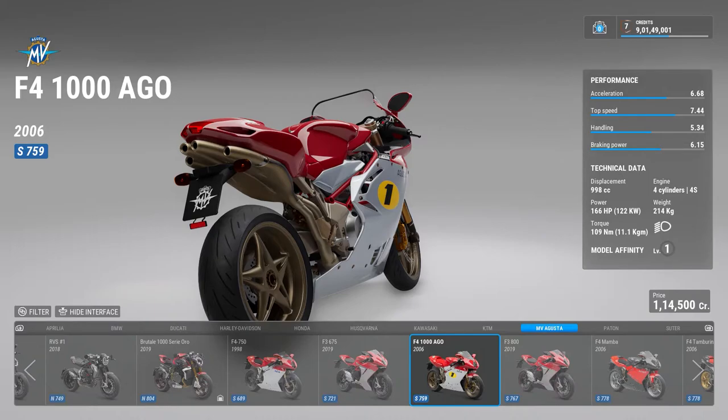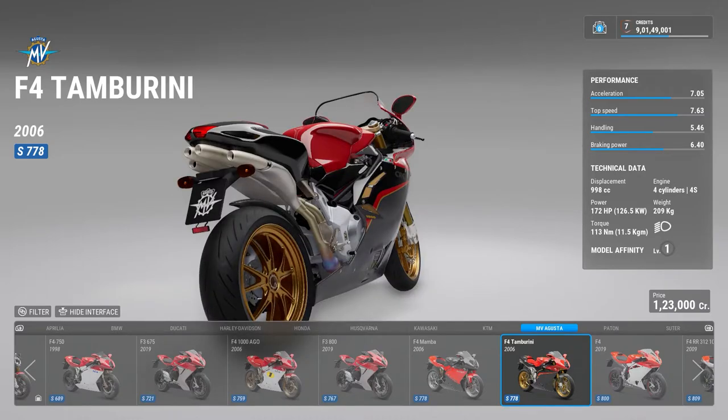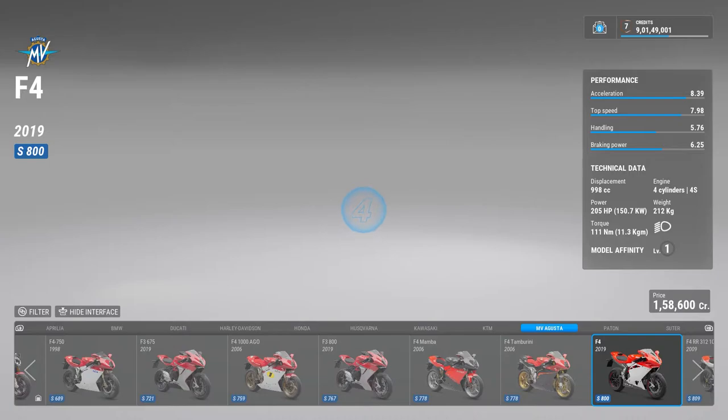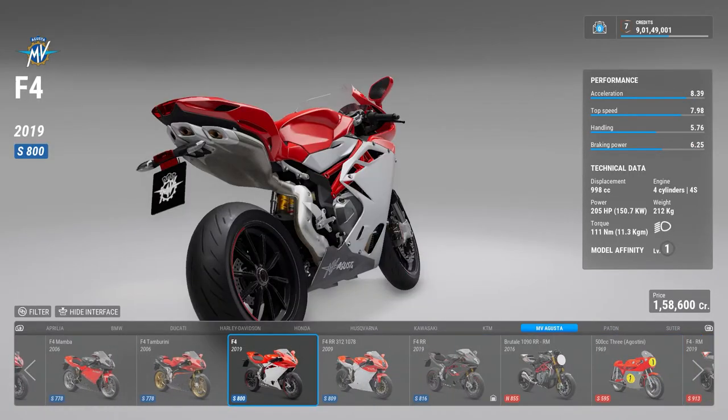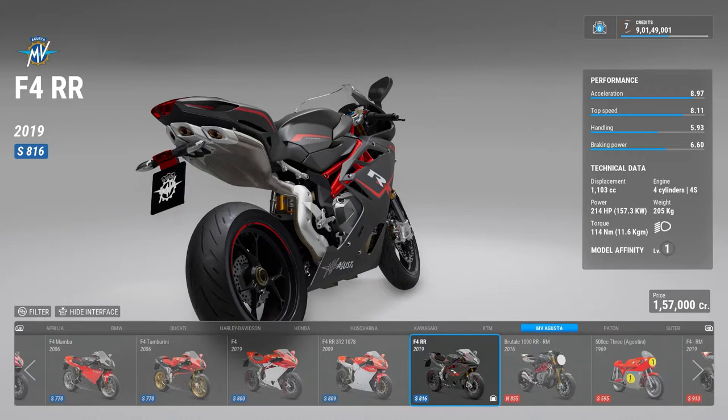They released three or four bikes that were really irresistible. One was the F4 Ago, then the F4 Mamba, then the F4 Tamburini, and then something called the F4 Senna — a tribute to Ayrton Senna, the F1 driver who lost his life at Imola. Then there is the F3 800, the 2019 F4, and the F4 RR — which is a 214 bhp, 1100cc monster.